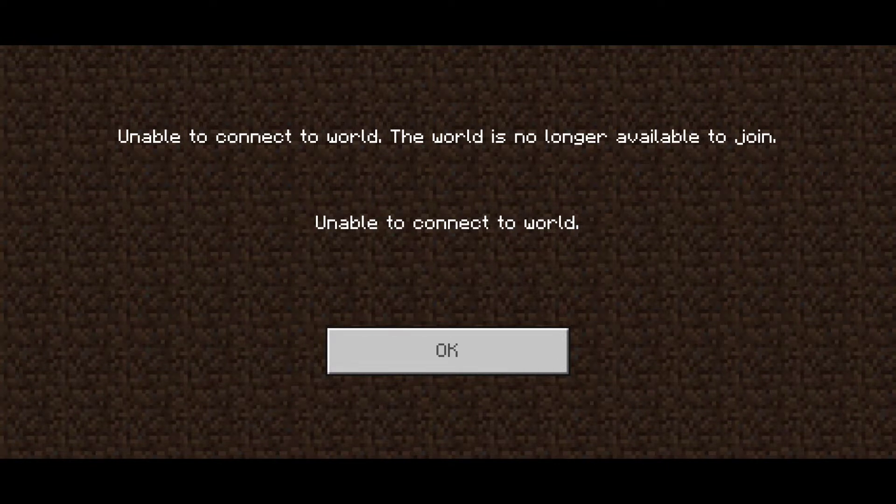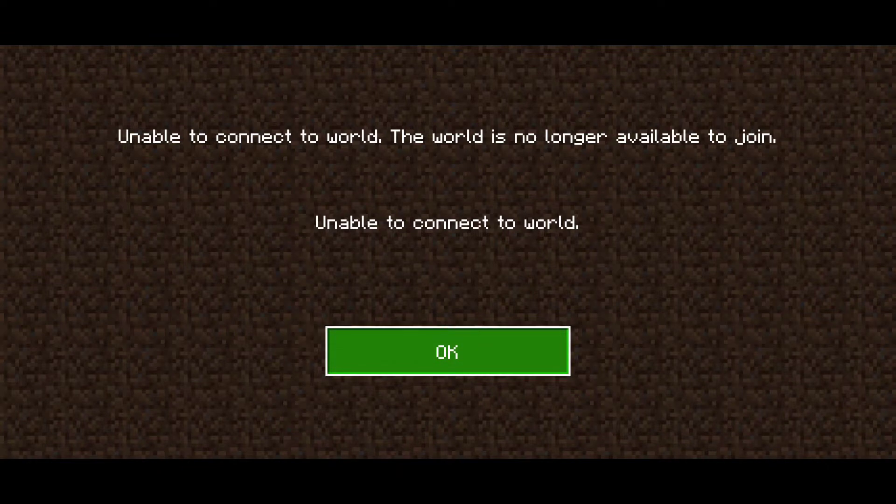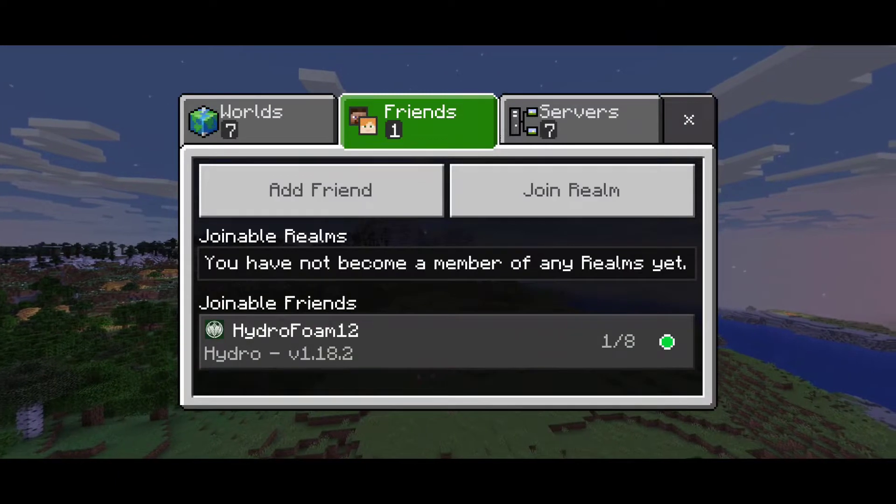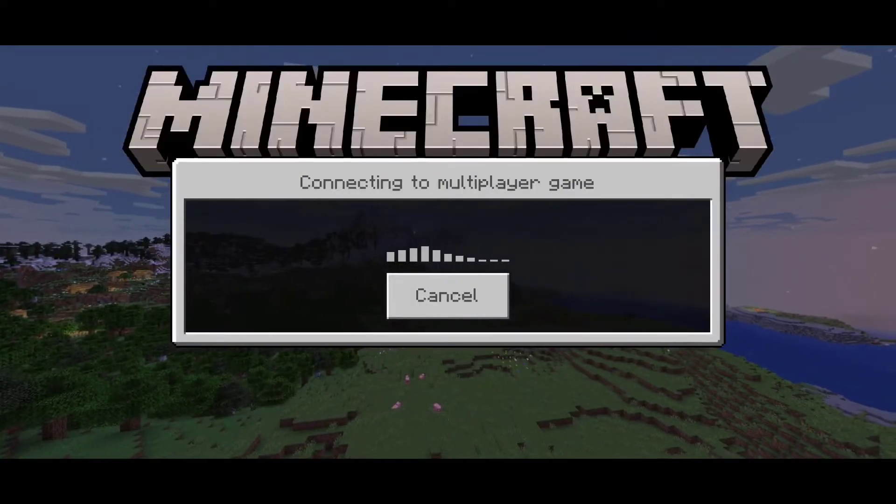As you can see, it's currently showing me that I'm unable to connect to world as it's no longer available to join, but my friend is still playing the world. Once I click on it again, it's going to say connecting to multiplayer game and then show the error unable to connect to world once again.